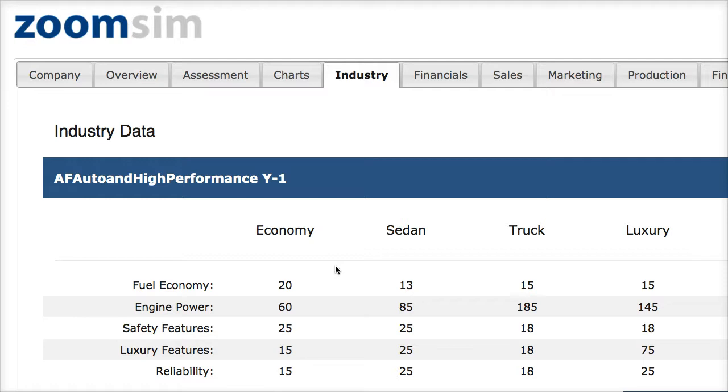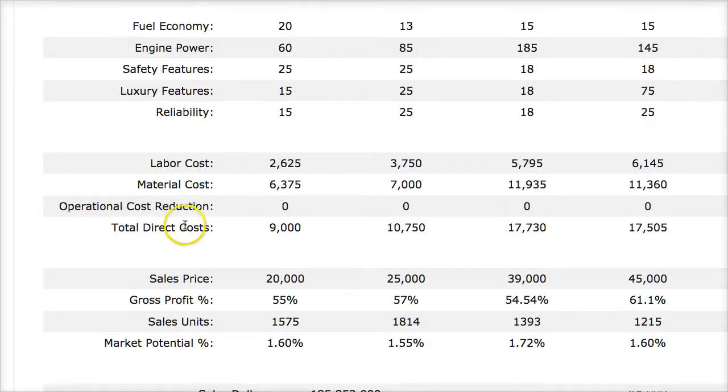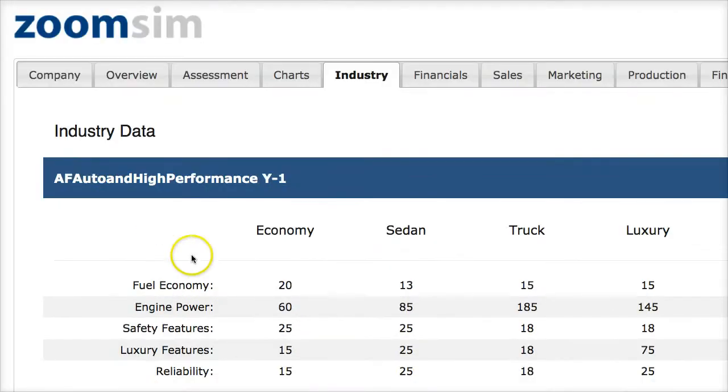In the industry tab, I can see data on other companies. Looking at the top performer, I can see how they built their car, their labor costs, sales, profit margins, demand, and overall score. Students sometimes say it's unrealistic to get all this competitor information, but in the real world, public auto companies release full financial statements, and you can go to any showroom or website to find all car features, pricing, and profit margins — just on prior-year data.